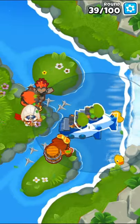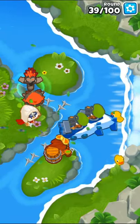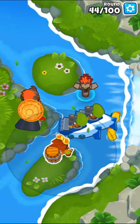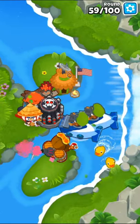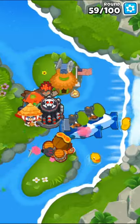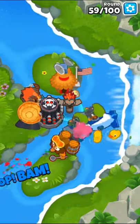After that we'll get a 3-0-0 alchemist and then get both subs to 2-0-3s for round 40. Next we'll get the ninja to a 4-0-2 Balloon Jitsu and the alchemist to a 4-0-1 Stronger Stimulant. Now we'll place down a 2-0-5 tac shooter and a 2-2-0 village, getting the camo detection before jungle drums.